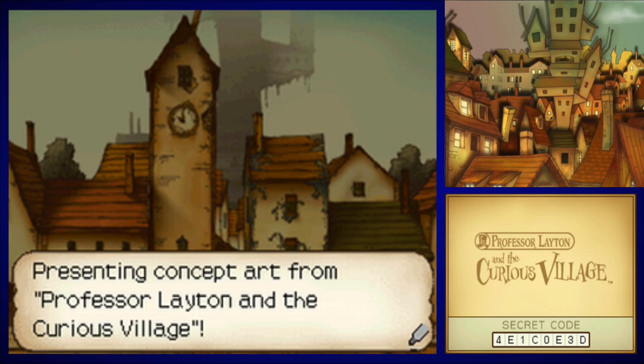Before we advance, you might notice on the other screen there is another secret code. We're going to want to make sure to jot that down before we advance any further. Without further ado, let's go ahead and look at this concept art.